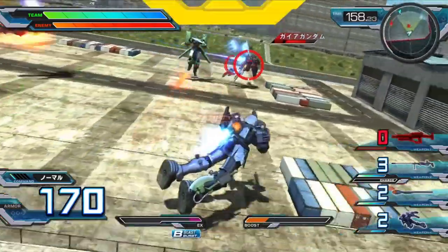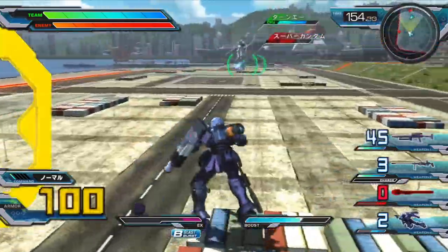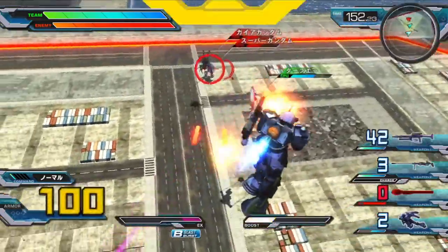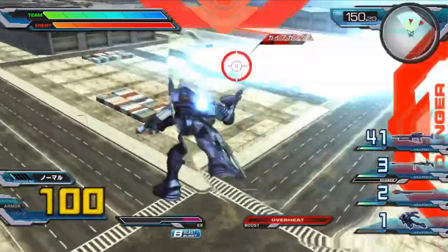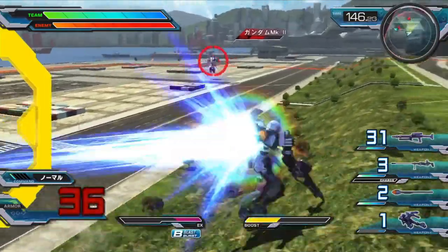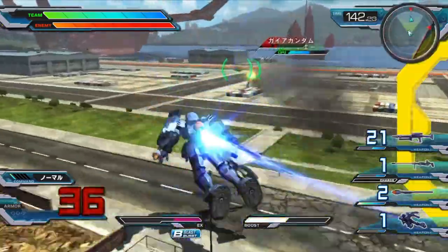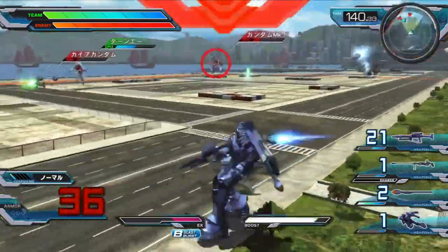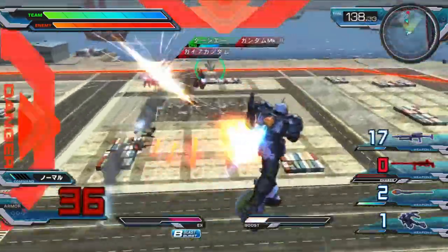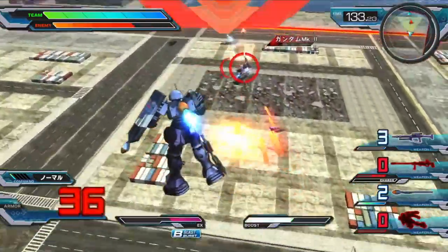Overall, I'd call the Zuda a solid low-cost unit. When played well, it can put a lot of pressure on the enemy team, and its mobility is fairly solid. This, of course, is offset by a rather pitiful health pool, so your best bet is to stay moving, which fits the unit's hit-and-run playstyle. If you like playing with the LiveLeak logo in the corner of your screen, this is the machine for you.